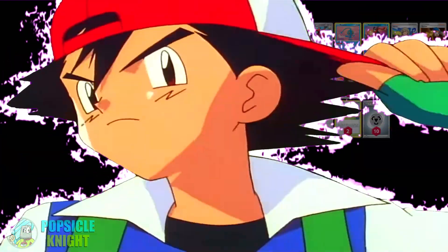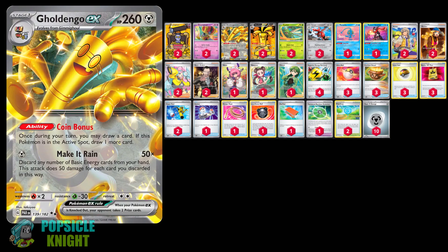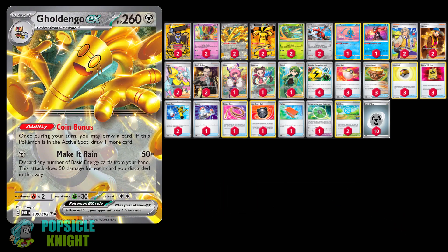The strategy of this build is really straightforward. You pretty much just try to attack and knock out any Pokemon that gets in your way. So if you want a strong, simple concept in playing the game, this deck is for you. You can find the complete deck list in the description below. Now please enjoy the following gameplay videos showcasing Goldango EX.